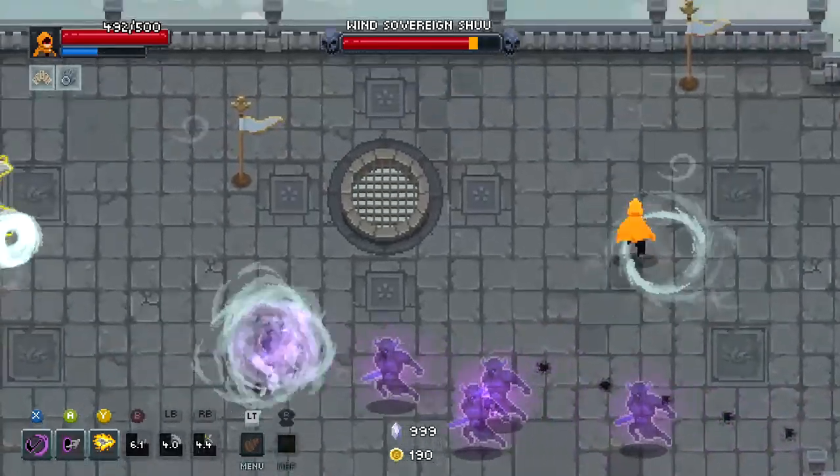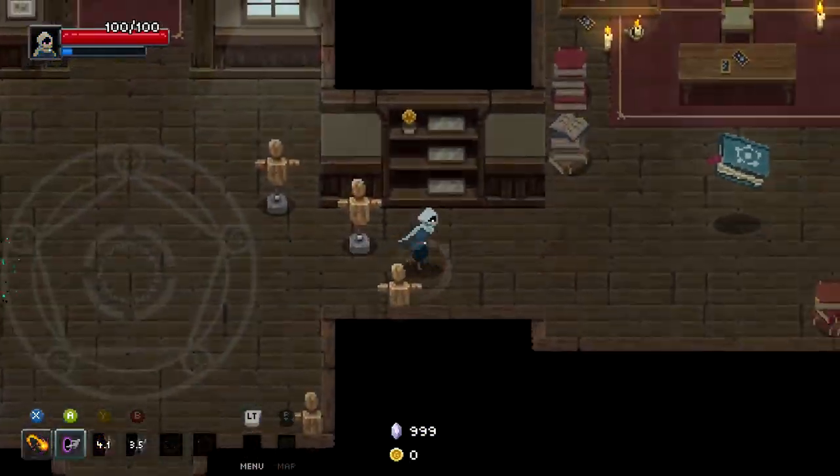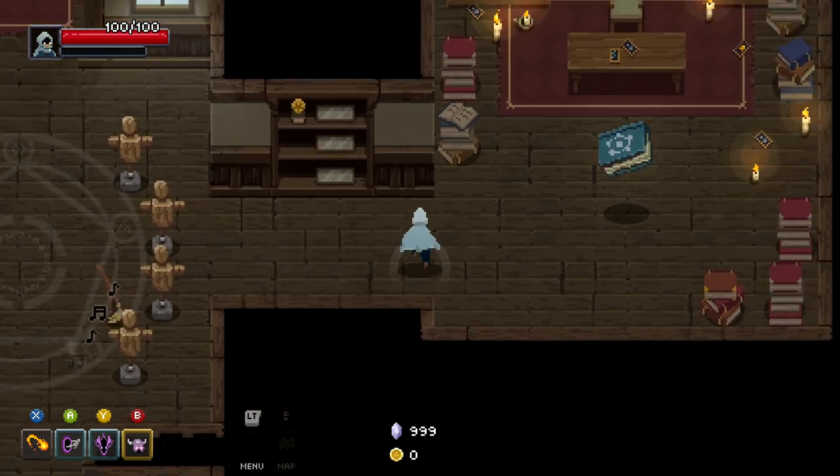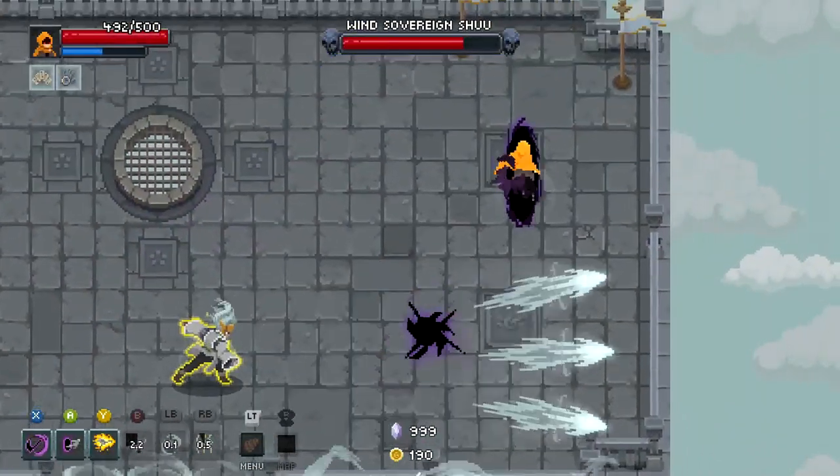Together with that, they also added a little trophy room to the right of your room, where it will basically record your best runs through the Chaos Trials, Boss Rush, as well as Endless Mode. You just have to walk up to the NPC and it will show you your best times.